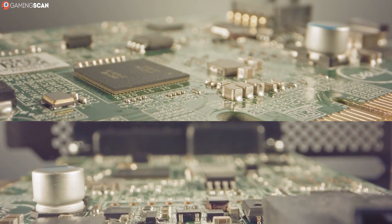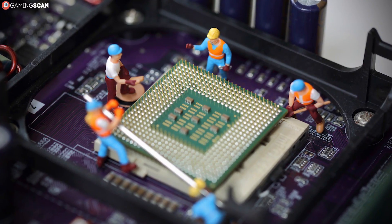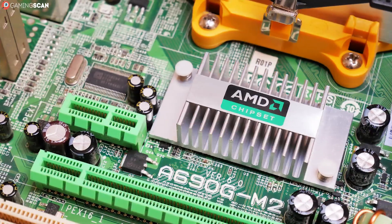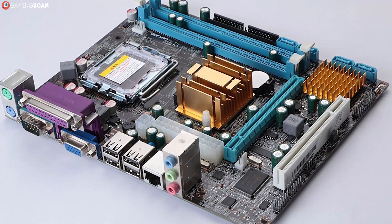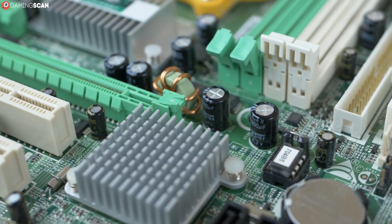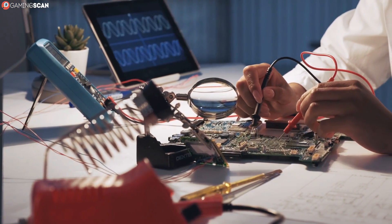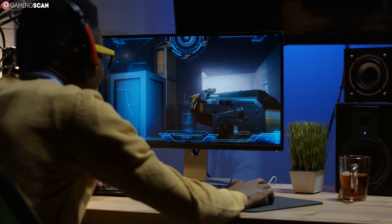The second motherboard-related spec you need to take into consideration is the motherboard chipset. The CPU interfaces with the motherboard via the socket, but it uses the chipset to communicate with the other components. In essence, the chipset is a system of circuits that connects all the different parts of the motherboard and determines which features are and aren't available — for example, the number of USB ports, RAM slots, SATA connectors, and PCIe slots. Just by looking at the chipset, you could ascertain whether the motherboard supports CPU overclocking, multi-GPU setups, Intel Optane, AMD StoreMI, and so on. If you don't care about these things, you don't need to care about the chipset at all, aside from maybe getting one that supports overclocking for that extra bit of performance.